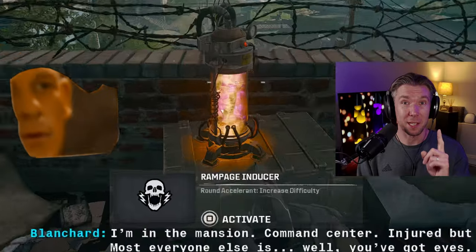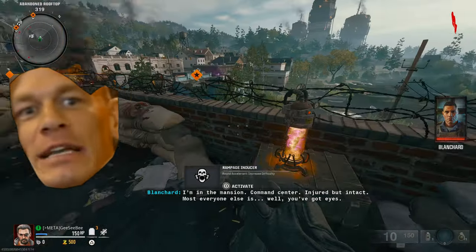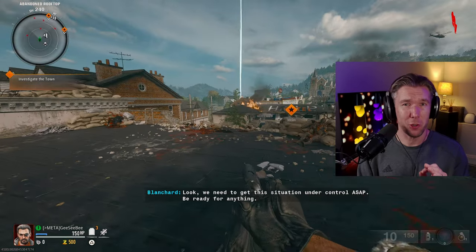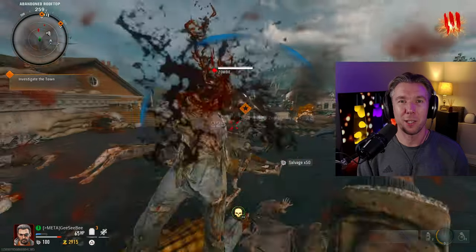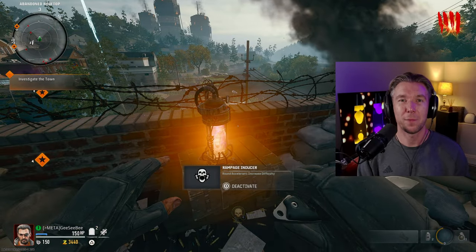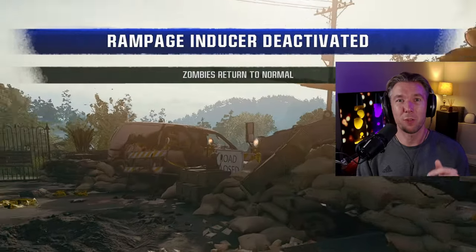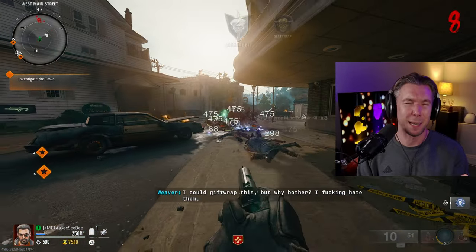The very first thing to be aware of in-game is the antagonizer. You interact with it to activate it, but while it's active zombies will hunt you down much more aggressively. This is here to make the game more challenging or to fly through some of the easier rounds quicker. You can deactivate it at any point by interacting with it again and the zombies' aggression level will return to normal.